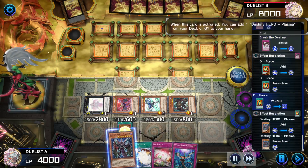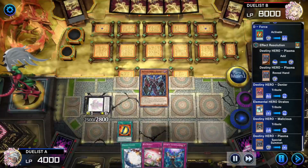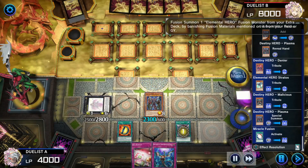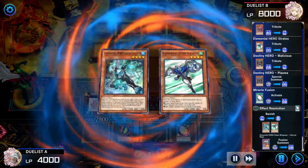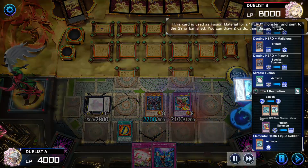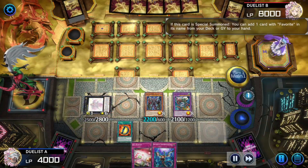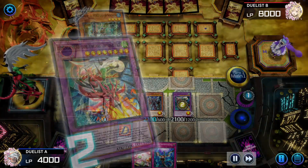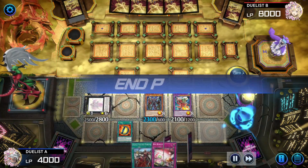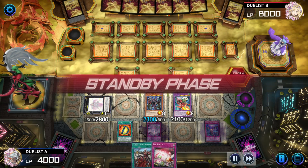Activate Miracle Fusion, using Liquid and Stratos to make Elemental Hero Flame Wingman Infernal Rage. Liquid Soldier effect — Infernal Rage chains. Adding Favorite Contact and Alpha of Rage. Liquid Soldier draws two, drops one, pitching Increase. Sets two cards and passes. Not a bad board.